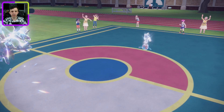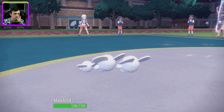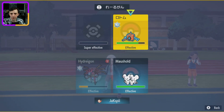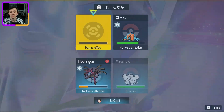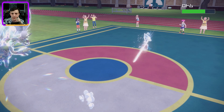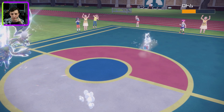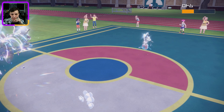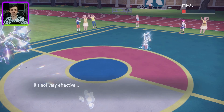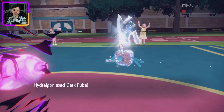I now get Maushold out — they're going for Hydro Pump. I'm better off going Dark Pulse if I can get a flinch — that'd be awesome. And we'll go Population Bomb: 1, 2, got a crit, 3, 4, 5, 6, 7, 8 — oh, this is knockout range now! Beautiful. Then I get Dark Pulse off and I take the win.